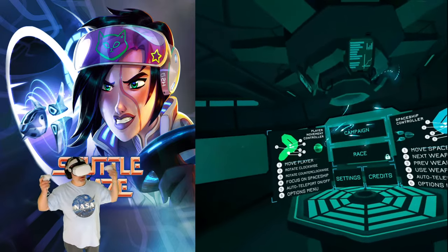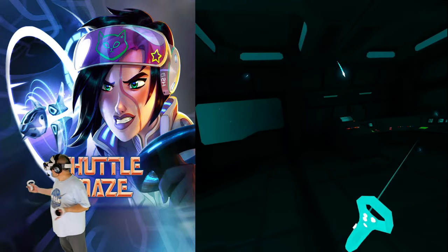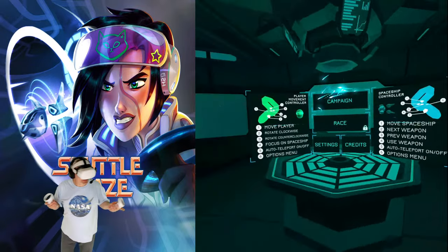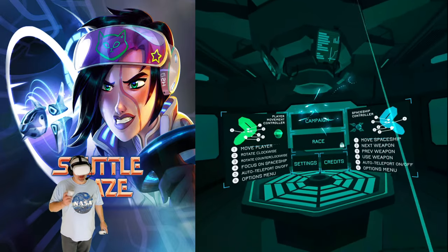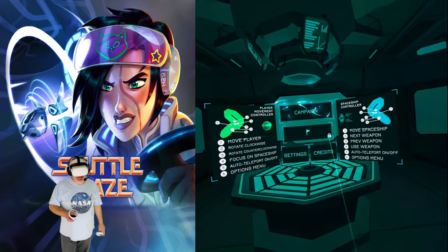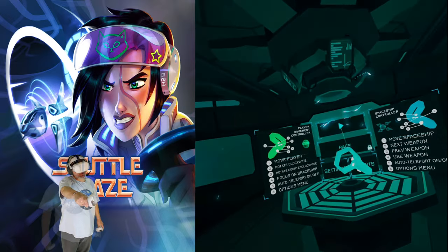All right, here we are in Shuttle Maze. The loading area is not bad — cool little space station vibe going on here. Looks like we've got campaign or race. Race does seem to be locked for the moment, so looks like we're diving into the campaign. Let's go.